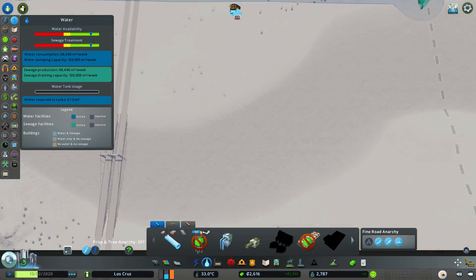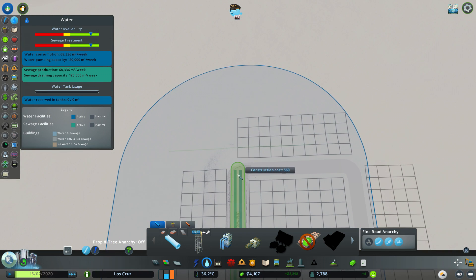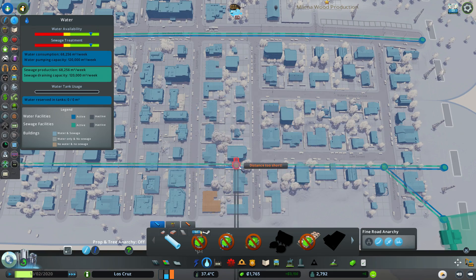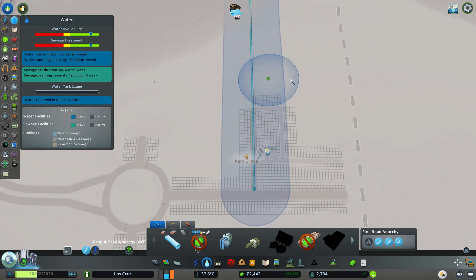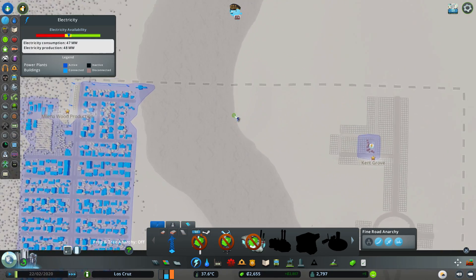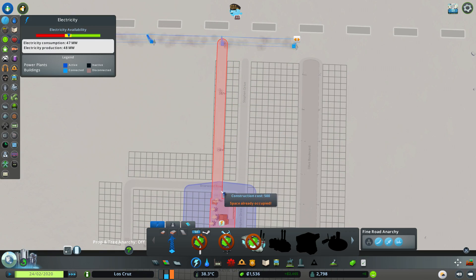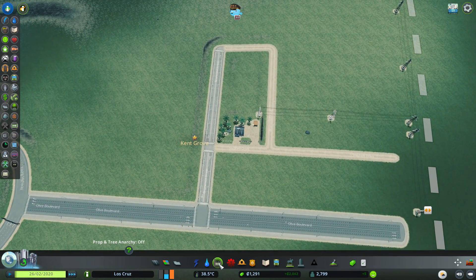Let's get some water up here - I've done a good job so far of keeping this all nice and organized. We're going to have just enough money to get a water pipe down there. There we go - and power. Power's all the way up there, so we'll grab some of that, coming straight over there, down to here, and then branch off. Excellent.